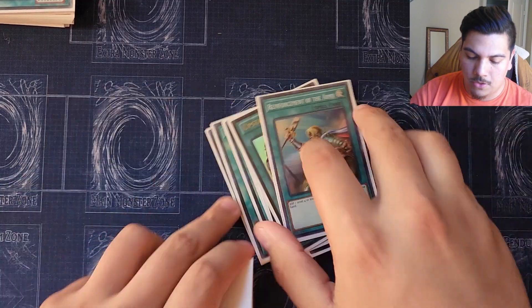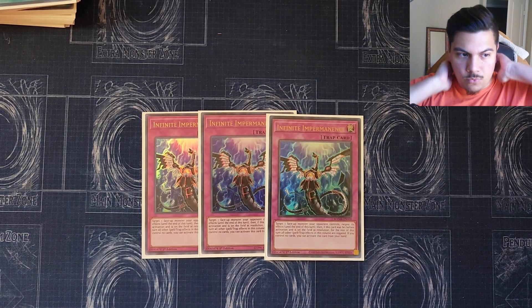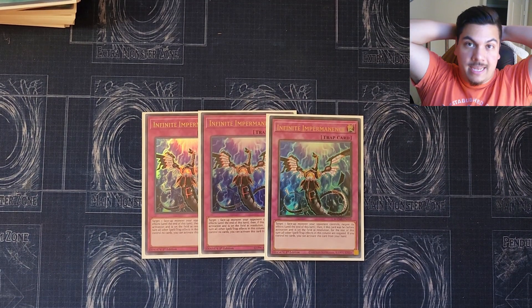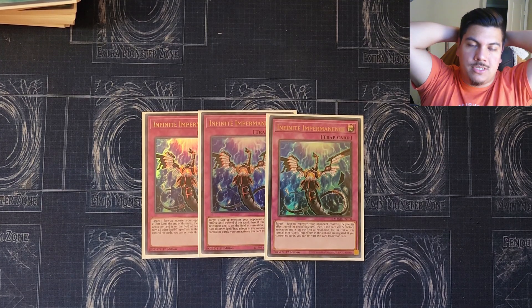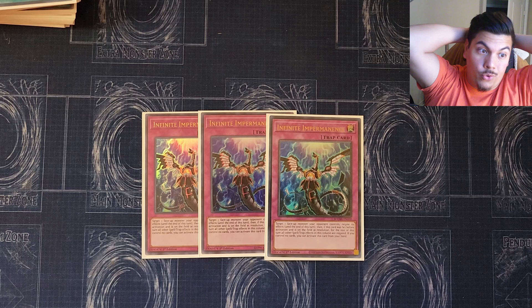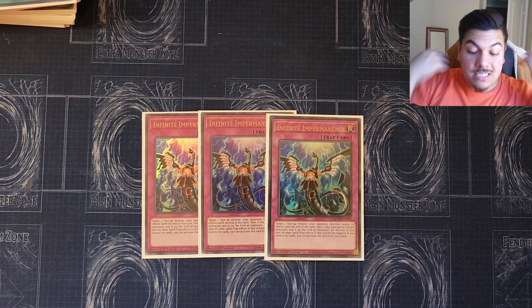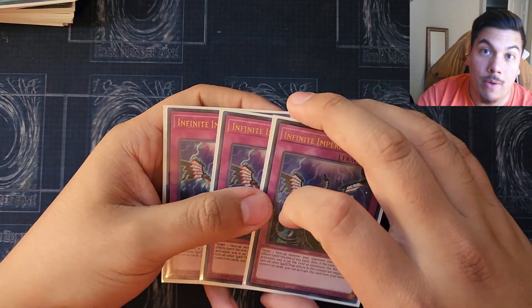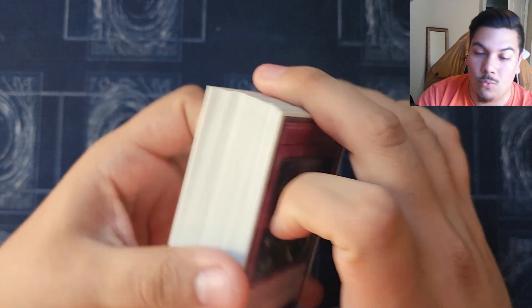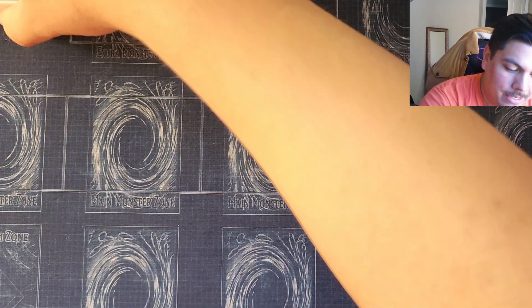One copy of Upstart Goblin and Reinforcement of the Army round out the spells. For traps, we only play three Imperm. The reason I didn't want to play Evenly Matched in the main deck is that they're still going to have one monster you have to deal with, and it's usually a really annoying one, so it doesn't make much sense. Maybe in the side deck against Labyrinth for a more blowout strategy, but Imperm is good enough. It's a 41-card deck with Upstart Goblin as a free spell you put in the grave.